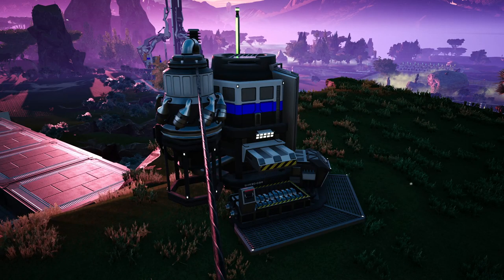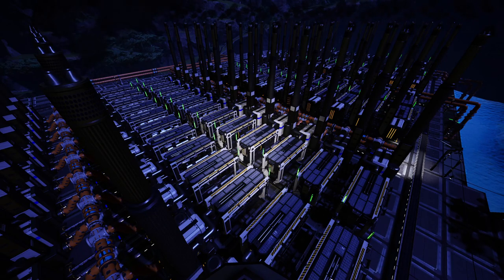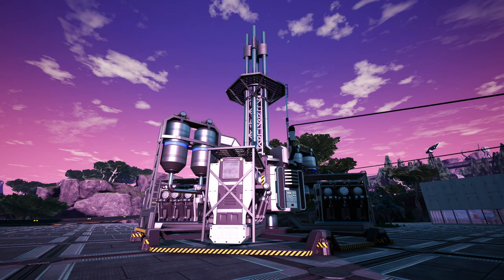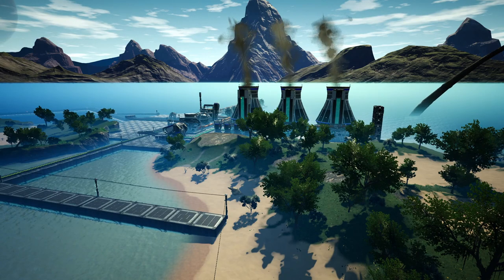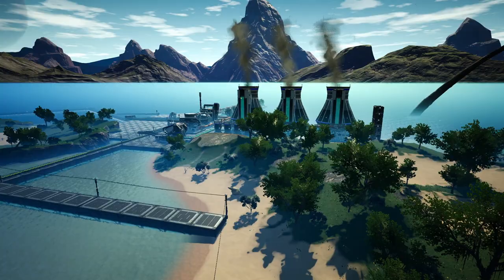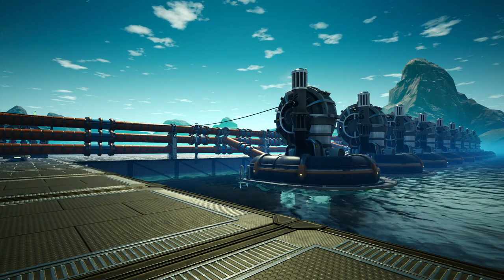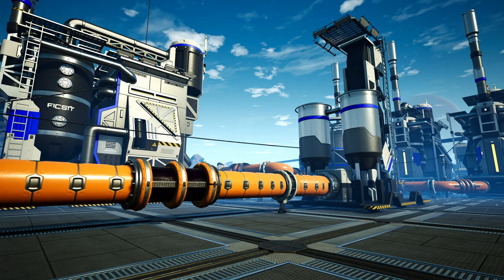Power Generators. When you first get started in Satisfactory, biomass burners will be the only option available to you. As you progress, you'll unlock coal generators, which will probably power you through the early to mid game pretty nicely. Fuel generators can come into play after you get oil production up and running, and will yield a lot more power at the price of having to convert oil into fuel through its own factory. In the late game, you'll get nuclear power, which requires a lot of setup but produces a ton of power — 2500 megawatts per generator, compared to a single coal generator which only produces 75 megawatts. Coal generators and nuclear power plants should be placed near a large water source since both require a lot of water. It's easier to bring in solid materials from elsewhere than it is to pipe in water deep inland. Fuel generators should be placed near a large oil deposit if possible for the same reasons.